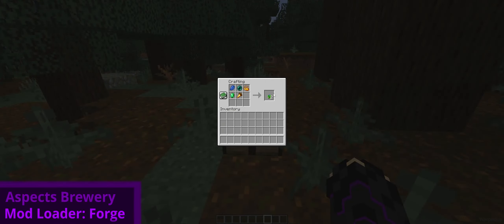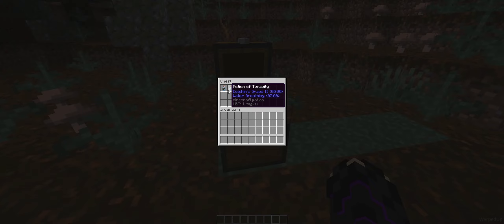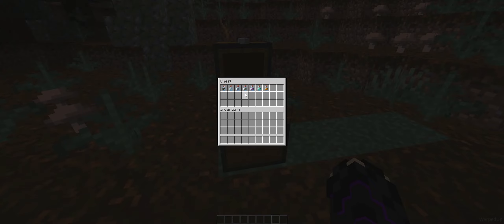Aspects Brewery expands the brewing system while adding eight new effects. Brewing these potions is relatively expensive, but their overpowered effects make up for it — such as Divinity, which requires a nether star.